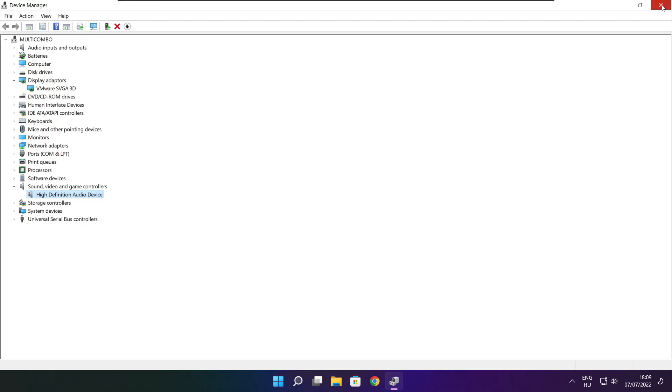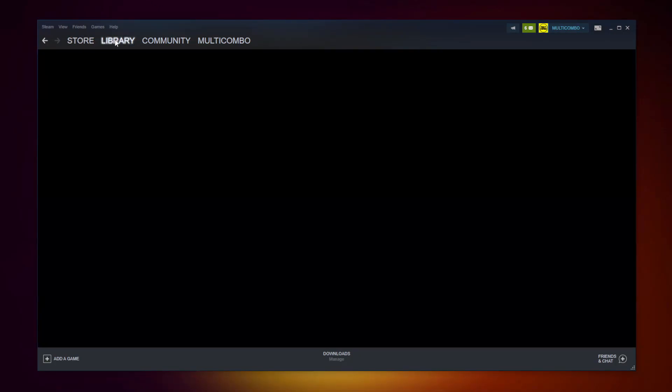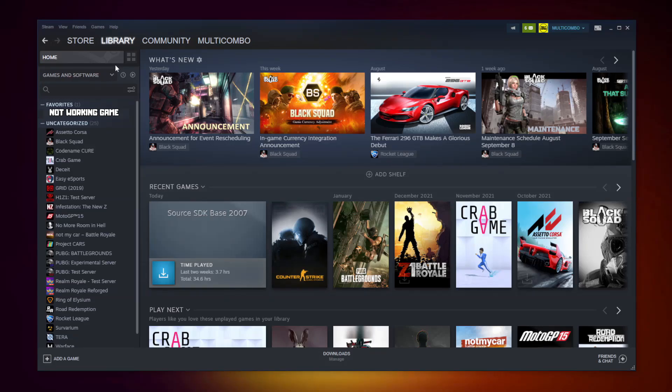Close the window. Open Steam and go to the Library. Right click your not-working game and click Properties.